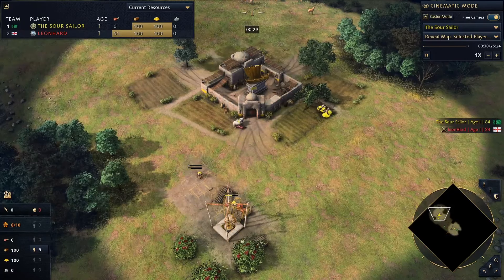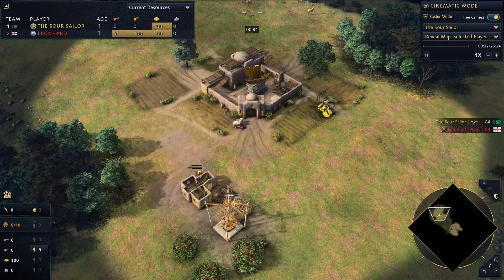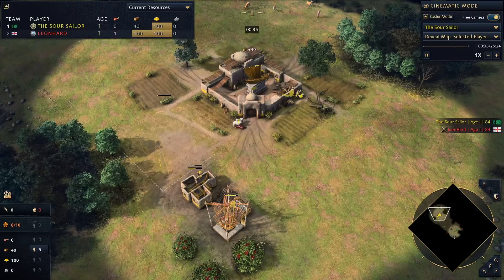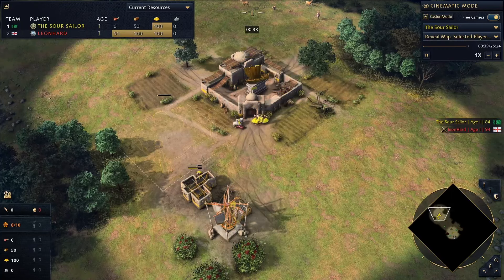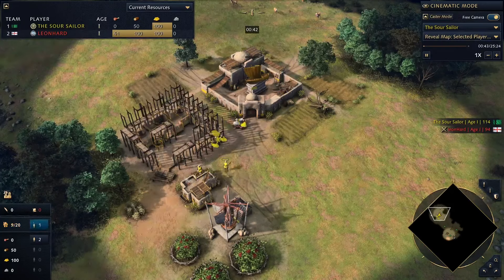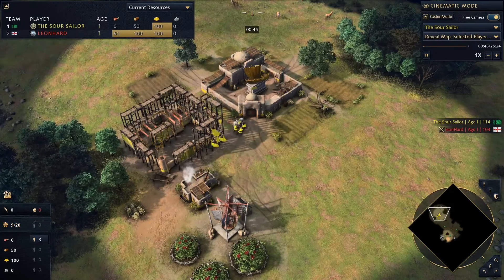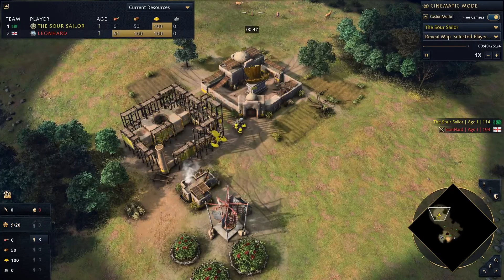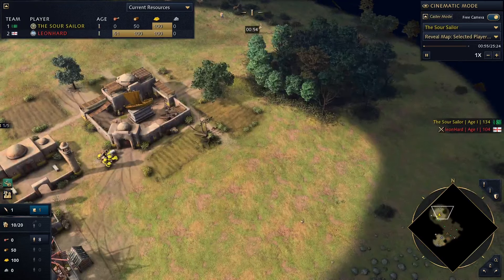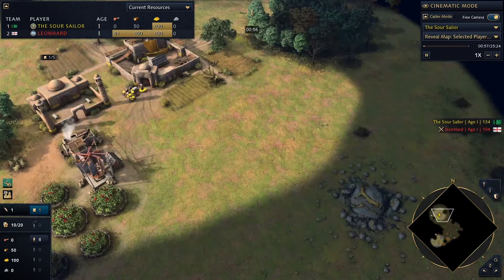We've got five guys going straight onto the wood. We're going to queue up a mill, queue up a house, queue up a mosque. Once they're finished with their wood we're going to get onto the mosque, and then everybody else is just going to cram onto food. We'll keep rallying onto food until we get to age up. Gold is interesting - we need three on gold to start with just to age up, but apart from that we don't really need gold ever again.